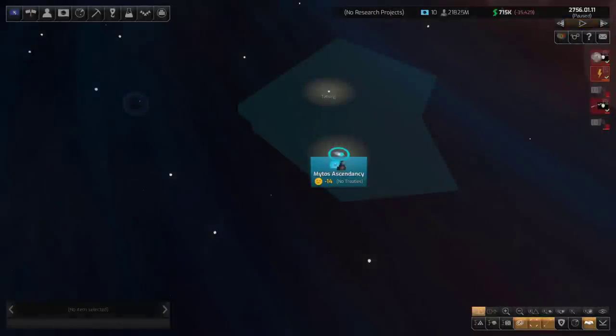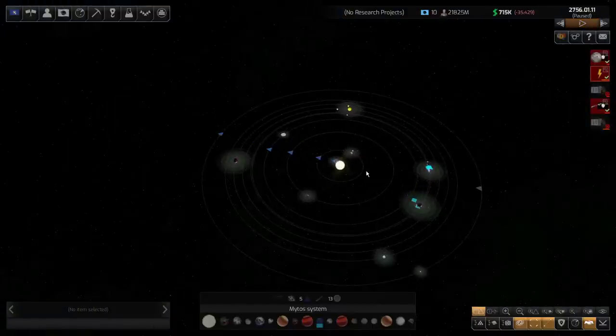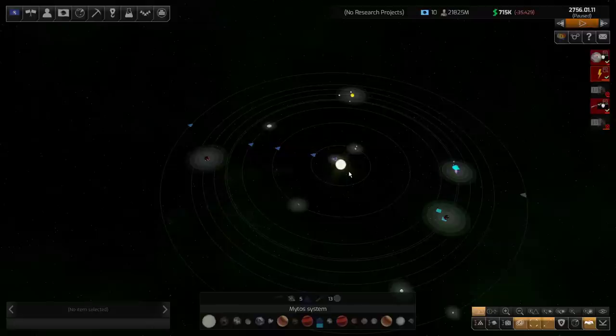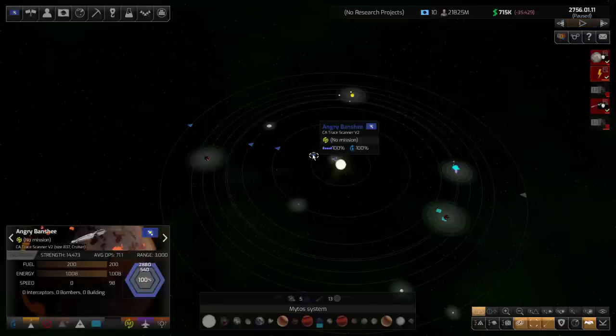For testing purposes, we're going to use the trace scanner, the short-range sensors, and the long-range sensors to see what kind of difference those three components make when looking in a system. This is an enemy system I actually haven't discovered, so I've manually placed my ships in their system. I picked this system because it's very big — it's pretty wide across, so this is a worst-case scenario for how far across a star system you have to scan.